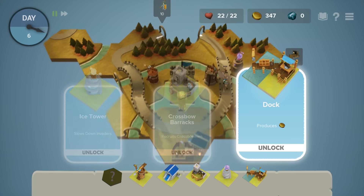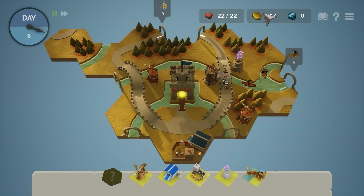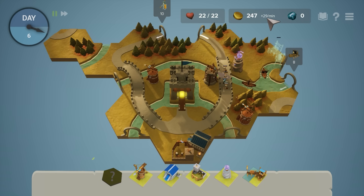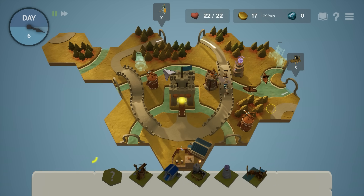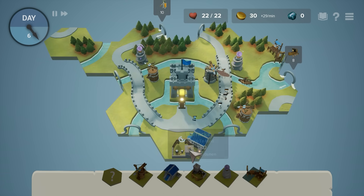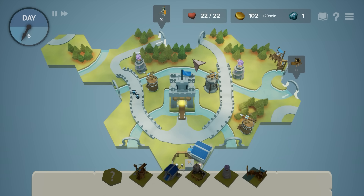Ice tower's not bad, but let's try and get a little bit more money. At the moment we just have some cash, but if I can get a dock down — the longer the river it's on, the more cash it gets. So now we'll get 29 bucks a minute. Sure, give me another lightning tower — they're expensive but I feel like they're pretty good. I probably shouldn't have moved my sword guys. I've got 22 lives which may seem like a lot at the moment, but it's not gonna be a lot very soon.